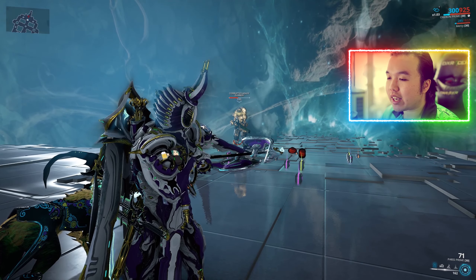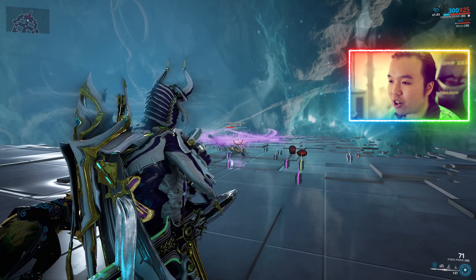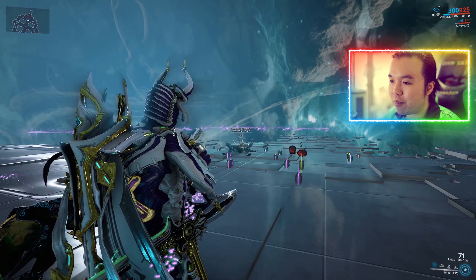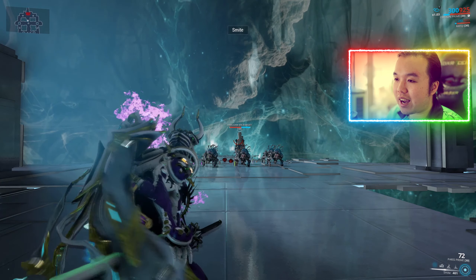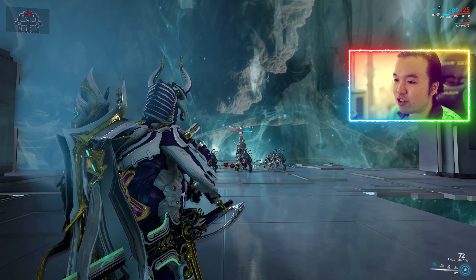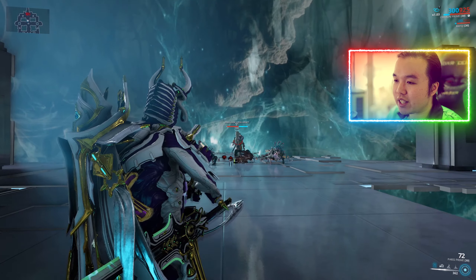Smite takes a portion of the target's health, spreads it evenly between missiles, and those missiles seek out and damage enemies. Even with 200 power strength you can't kill anything in one go — you'll need multiple Smites, usually about three. Incidentally, the damage taken into each missile is also affected by shields, so using it on a shielded enemy like an Akahek deals quite a lot of radiation damage to all nearby enemies.